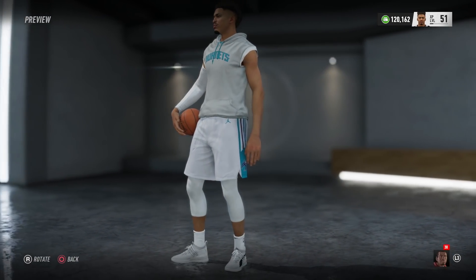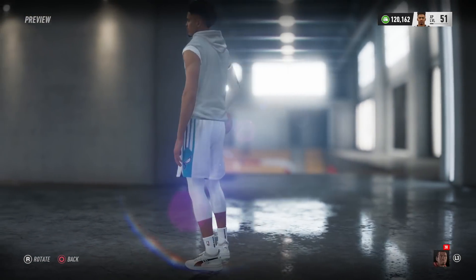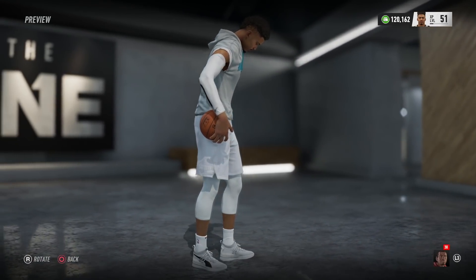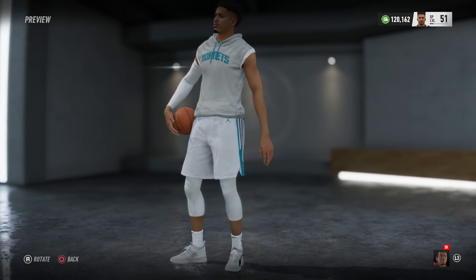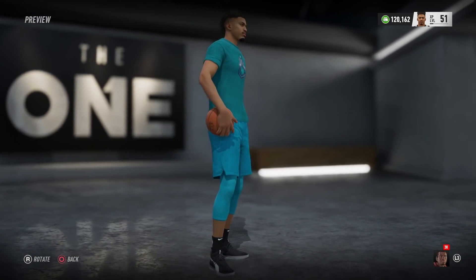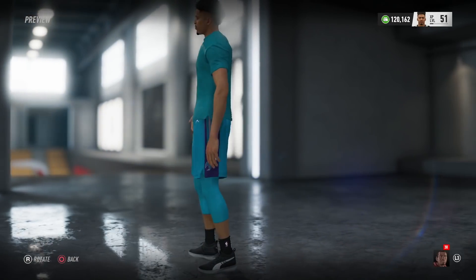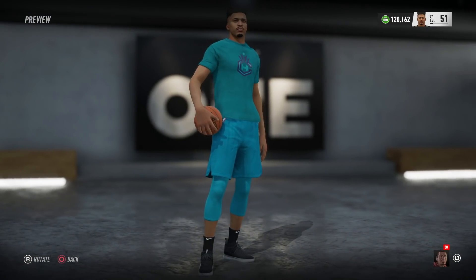Here is the apparel that LaMelo is gonna be wearing in this video. I already know what y'all are thinking — he looks like the lead chopper, but that's not my fault. There are no custom faces in NBA Live, so this is the best I could do. He wears Puma, so we put him in Pumas, got the blue leg accessories. Probably should have put him in a sleeve, but we got the job done.